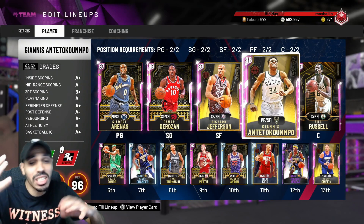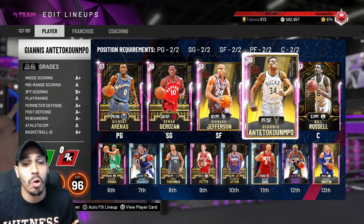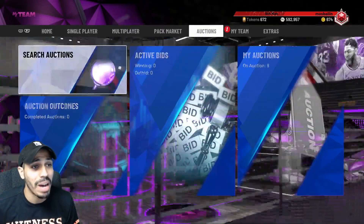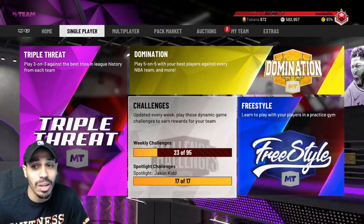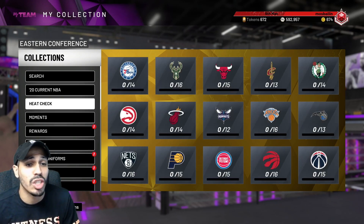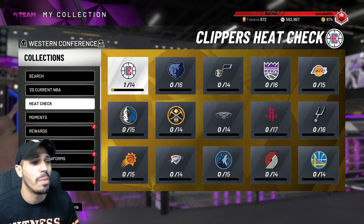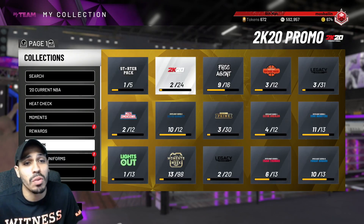Brandon Roy has always been cheesy, always gonna stay cheesy — he's always a fun card to use. I recommend this card. I know I recommended Magic, but I thought they would update it at the time. Galaxy opal Brandon Roy should and will be the best point guard in the game in my opinion. I want Brandon Roy — I'm gonna go for it, I hope you guys are too. I have videos about how to do all the spotlight challenges if you have any questions.